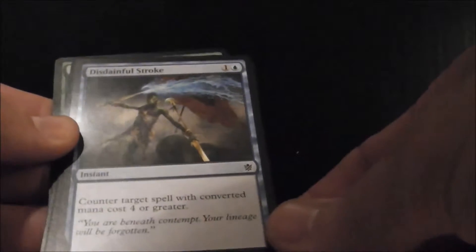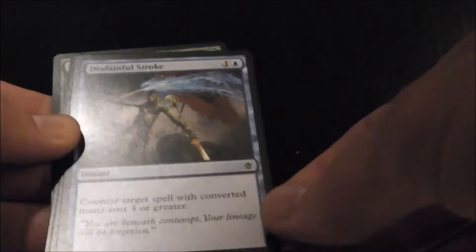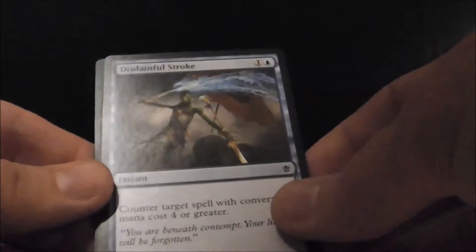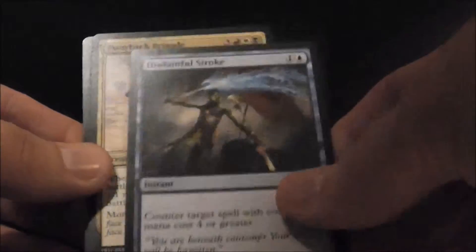Disdainful Stroke: you counter target spell with converted mana cost 4 or greater. So if they play a big bomb card, as long as you have 2 mana up, you can get rid of it.